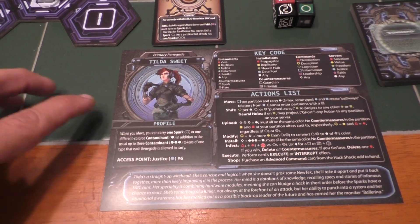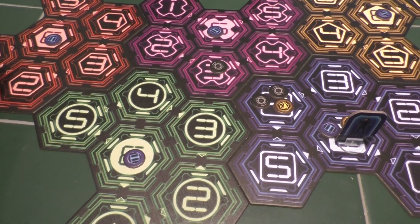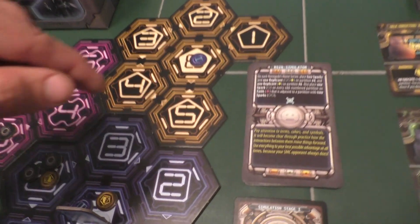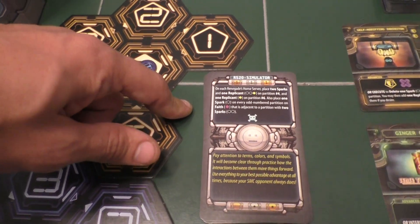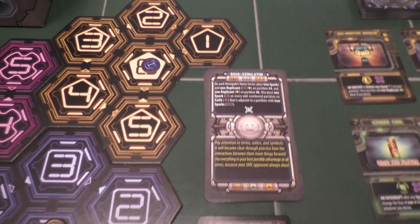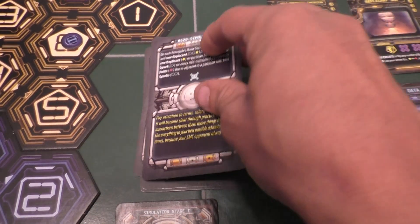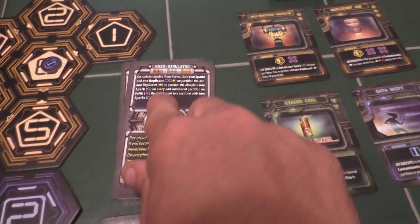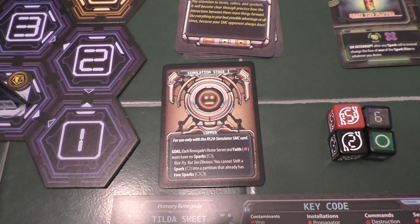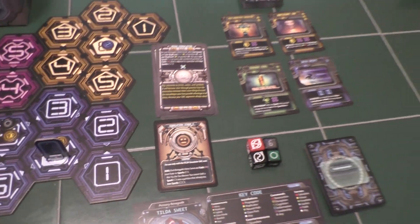We're playing as Tilda Sweet — here's our character sheet. Your Renegade will be represented in the network at a certain location with your avatar, and the game starts with some contaminants and sparks already out in the network. Here we've got our SMC card — the supermassive computer we'll be playing against. Actually, this is the training simulator, the first one they recommend playing against. The game comes with harder ones later. One game, you only play against one SMC, and that SMC will have bronze, silver, and gold countermeasures.